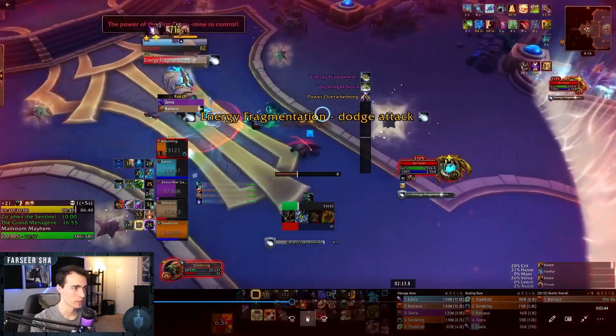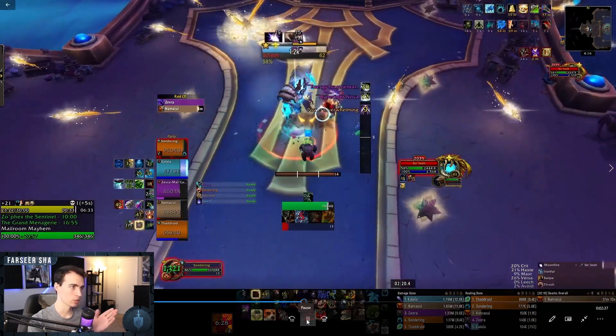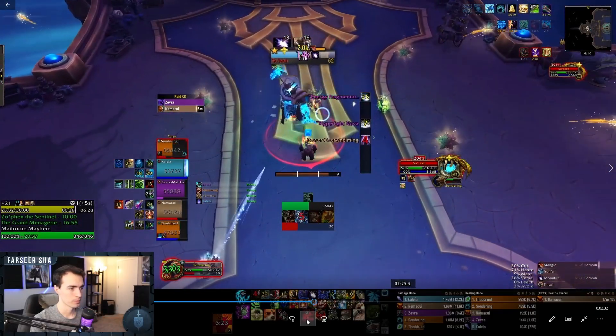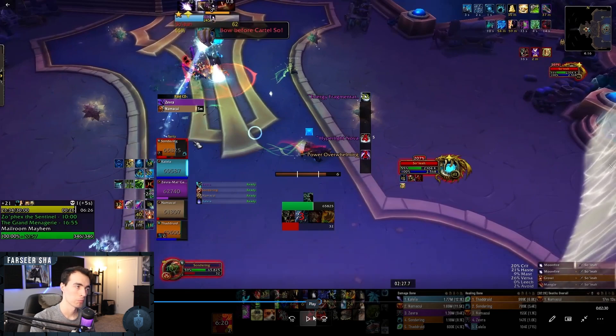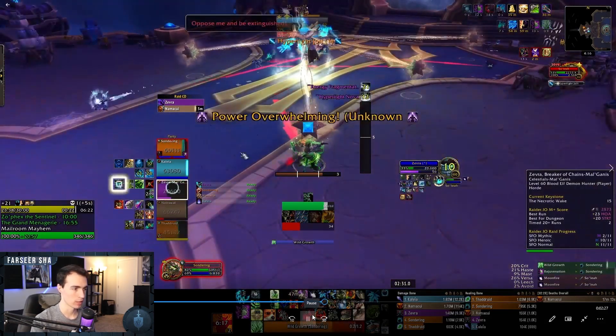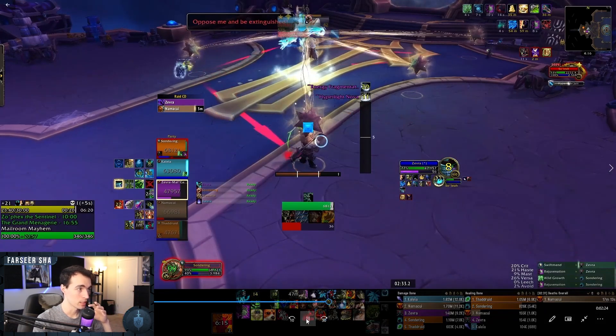So the healer pops one, waits for the dot to fall off, ramps their HoTs, and pops the second. You can let the last one expire if needed. Energy fragmentation is coming out — we're getting into position to dodge. Now here's the mistake we made — do not do this. There was an inconsistency with how the relics were positioned the first time versus the second time, and both our DPS — the Demon Hunter and the Mage — were on this side. They did not communicate who needed to go to which relic, so they both went to the same one, which is bad, and then both tried to blink over.